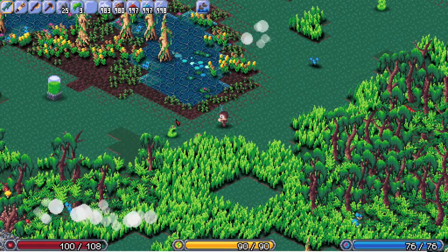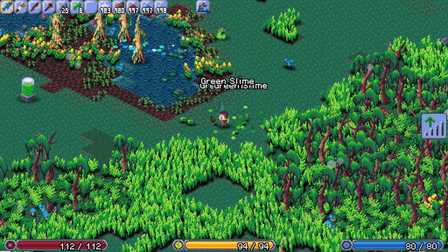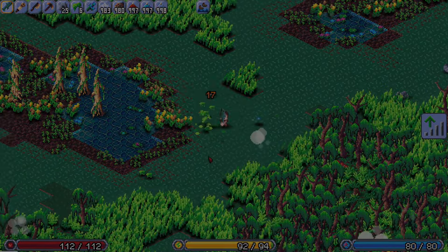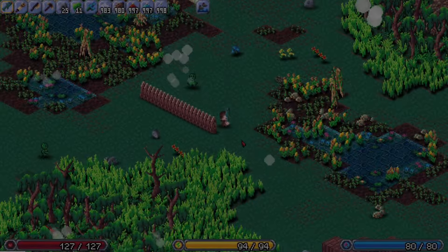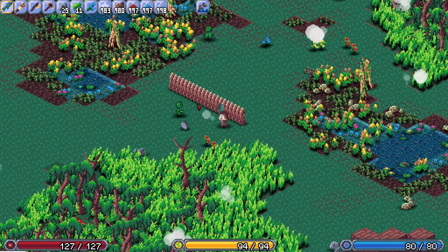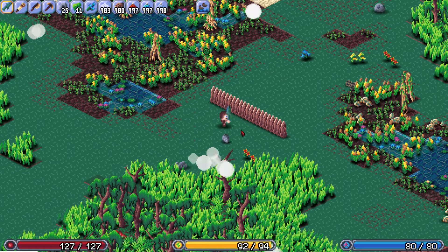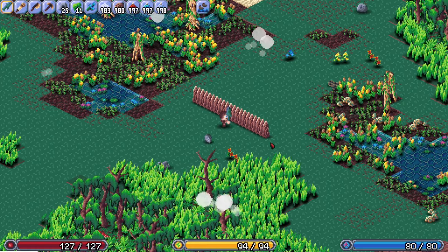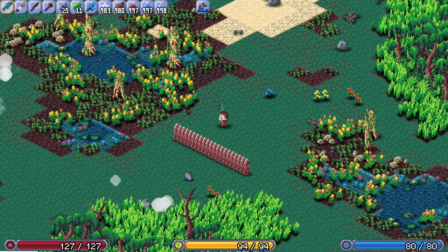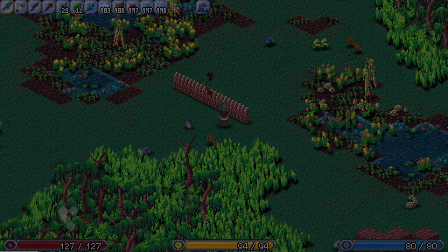Health bars are now shown above damaged units, and the health bars will go between green and red as the unit is damaged more. Units that lose sight of you will now start wandering back towards their spawn point, and this will prevent creatures that aren't aggroed to you from leaving their original spawn biome — so you'll get fewer of the wrong creature types in the wrong biomes. I've also fixed a bug in the line of sight code such that they won't be able to temporarily see through walls.